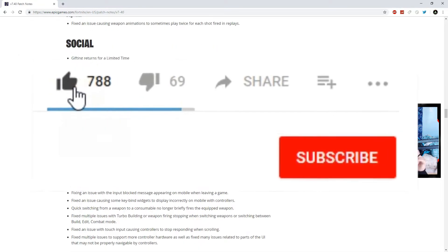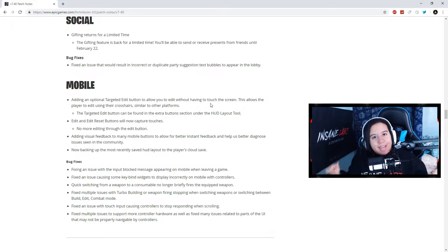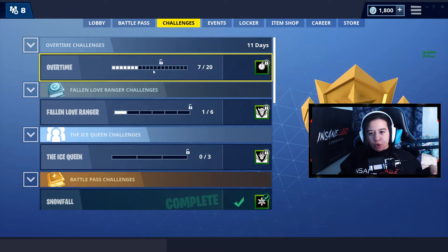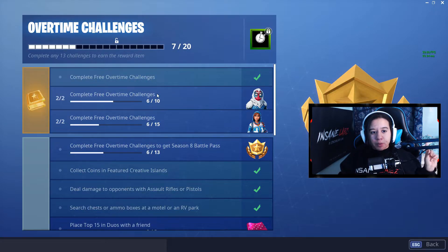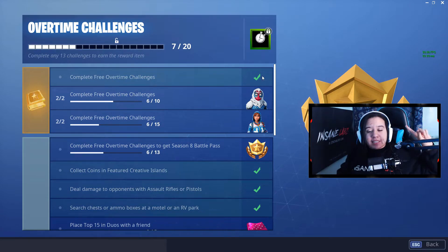Replays have been fixed, and gifting is available — that's really it for Battle Royale patch notes. I'm going to jump into game now and show you the new challenges and items. As far as in-game stuff goes, I want to first start with Overtime Challenges — if you complete any 13 challenges you'll get a Battle Pass for free for Season 8, saving you 950 V-Bucks, which is basically ten dollars.